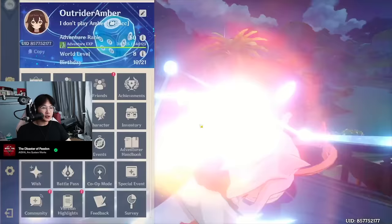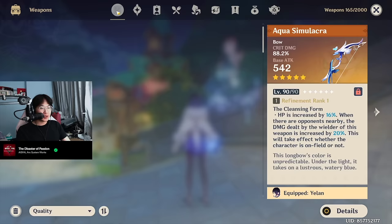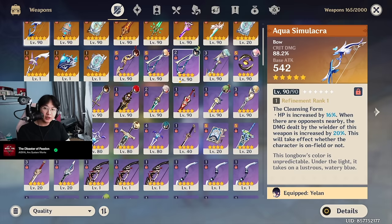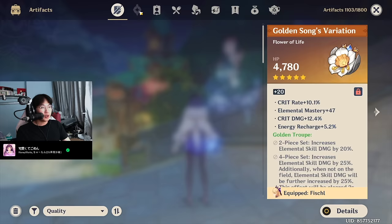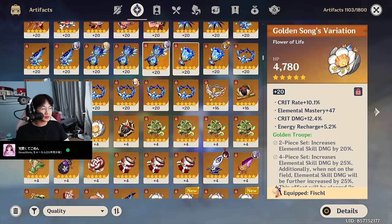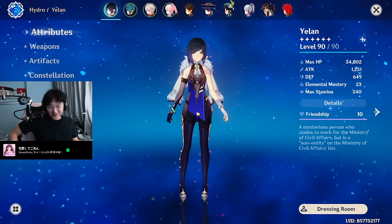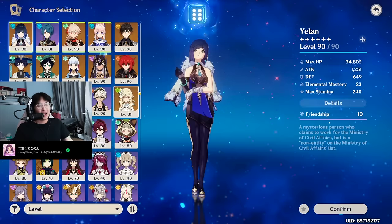Let me just cover what I have roughly on my F2P account. I've been playing this account for one and a half years. I am AR60. My weapons list, as you can see, is not very big — very little 5-star weapons. And artifacts, I also don't have that many artifacts compared to my main. I am a bit of a fake Amber main. Let's move on to the character reviews.